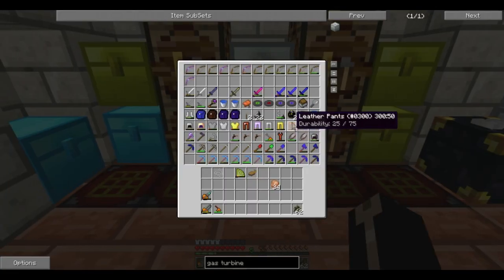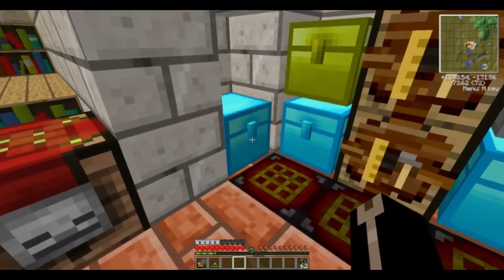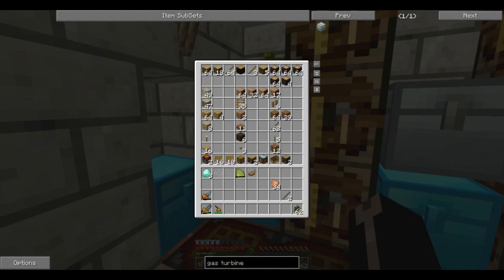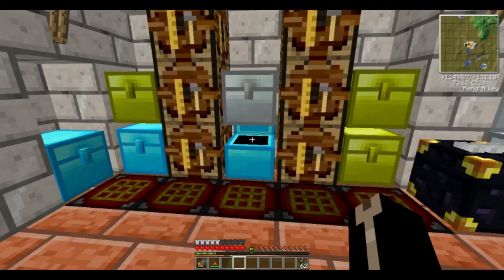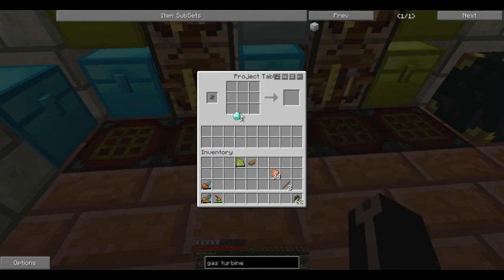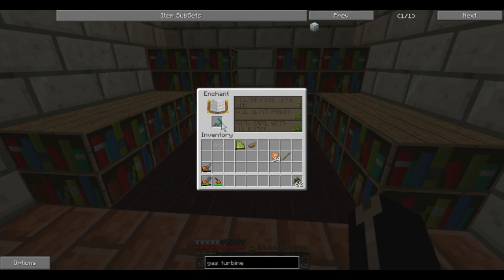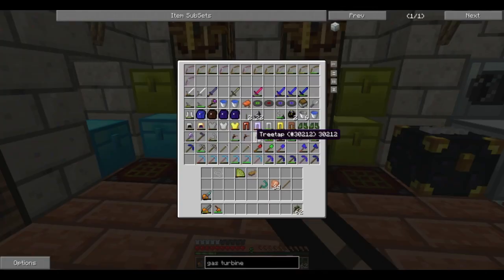I have some diamonds left over, so I'm finally going to make myself a diamond tool. Three diamonds and one stick — can you guess what I'm making? I guarantee you can't. I'm making a diamond sickle! And it can be enchanted — I'm going to enchant that most definitely.